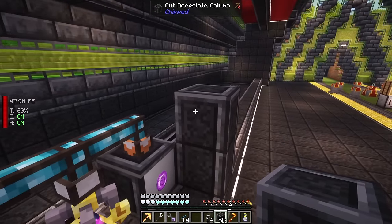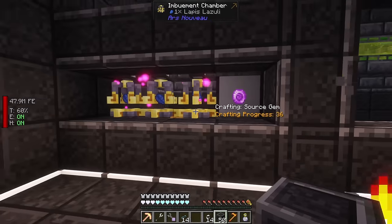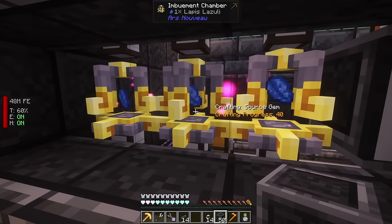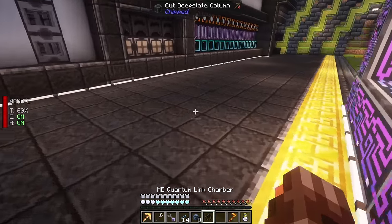Tidying this up a bit - I'll come back with white concrete later. The other thing we'll add is a source of source in the area so these machines work faster. While we're waiting for some source to be produced, we'll set up our first quantum ring. We need to set up two quantum rings and link them - one in this dimension and another in the hyper box.